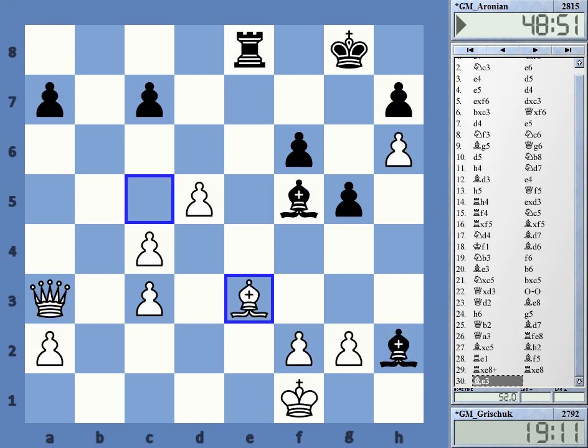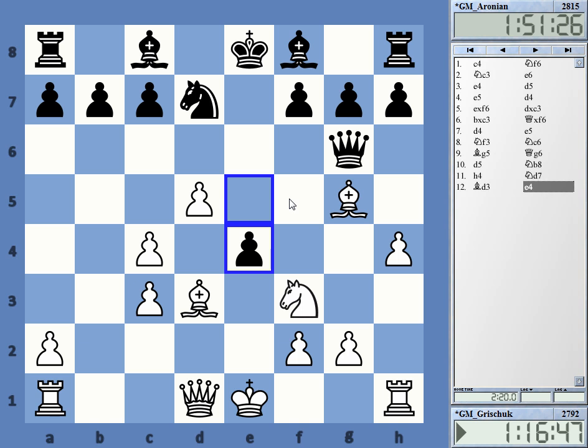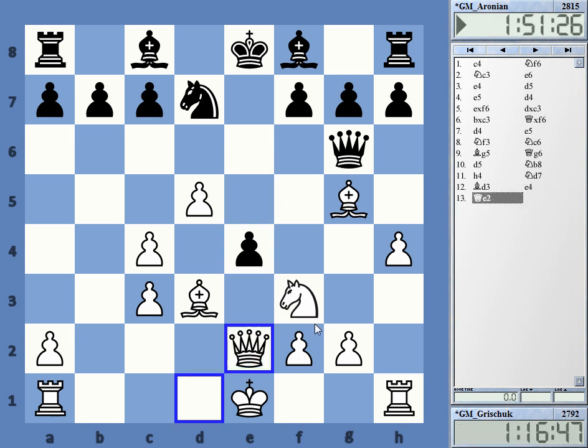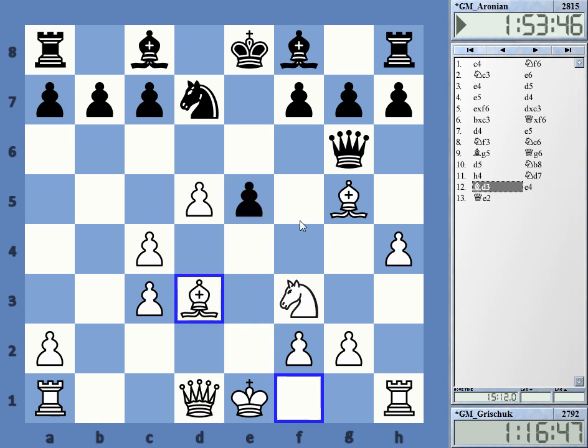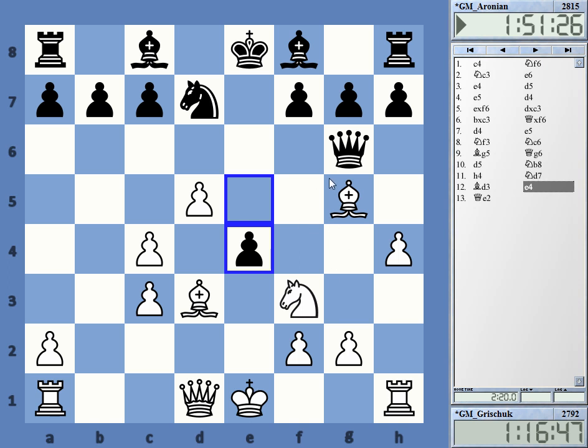Aronian resigned. Just an opening disaster — he played this very quickly, simply overlooking things. What I find remarkable is that he played e4 so quickly. Maybe he confused something with his preparation. Because obviously e4 leads to a crisis here — if you overlook h5, Rook h4, which he did, even if White plays something else like Qe2, it leads to a total crisis. This is obviously a very sharp position, playable for White, but the other line wins the queen, so it's preferable. He stumbled right into this trap, losing the queen. Quite remarkable.